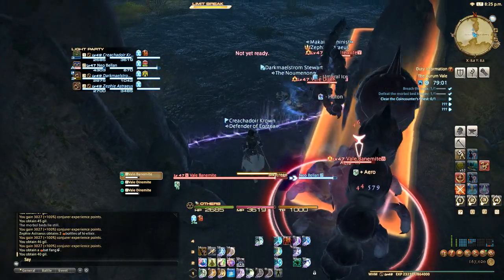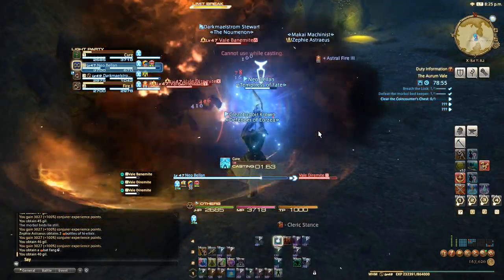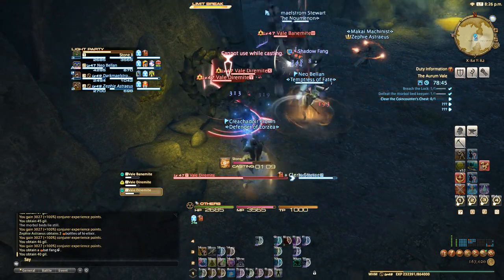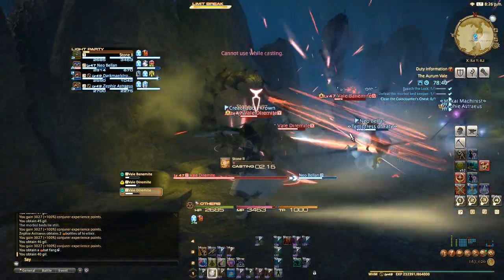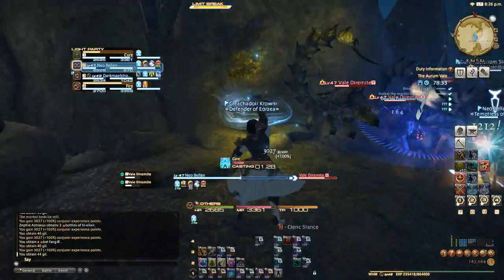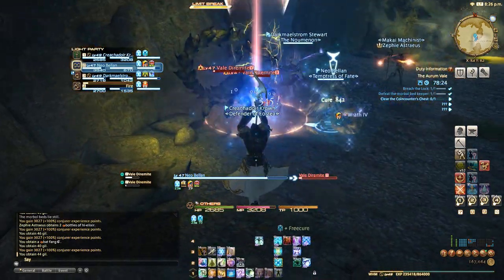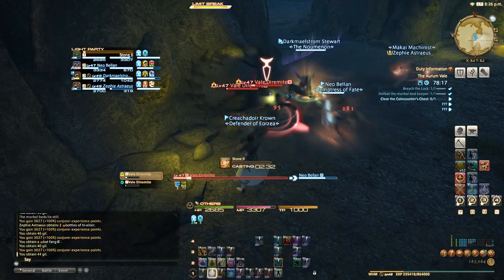Once again pulling into the boss room — this tank has some interesting ideas and I am impressed by them. This way we'll make absolutely sure we don't pull any other enemies. Let's start doing some damage here. The ironworks gear by the way looks pretty badass — I definitely like it. I already had most of it from my Astrologian — I only had to buy the weapon and maybe a couple of the right-side accessory items I might have missed. It feels pretty good to have a full gear set.